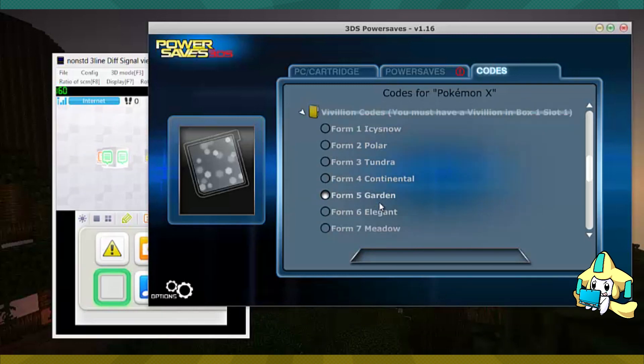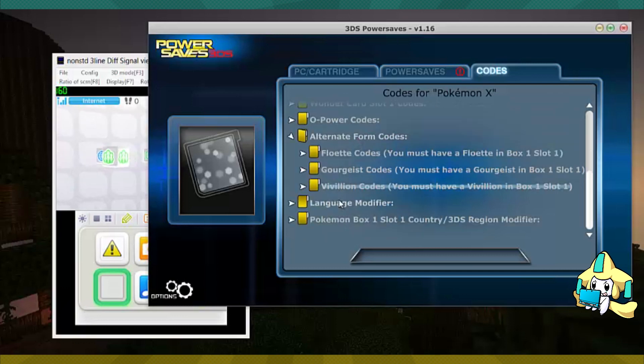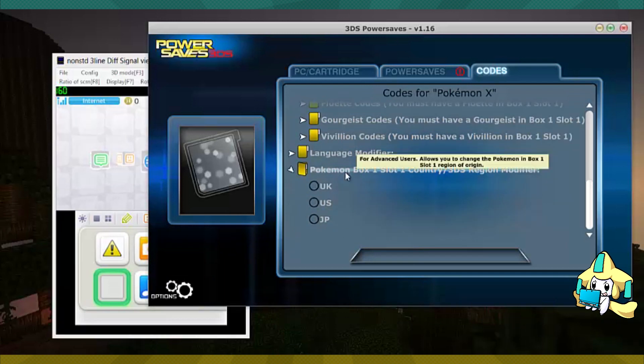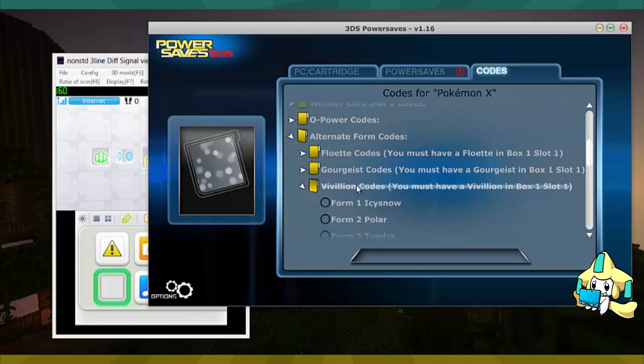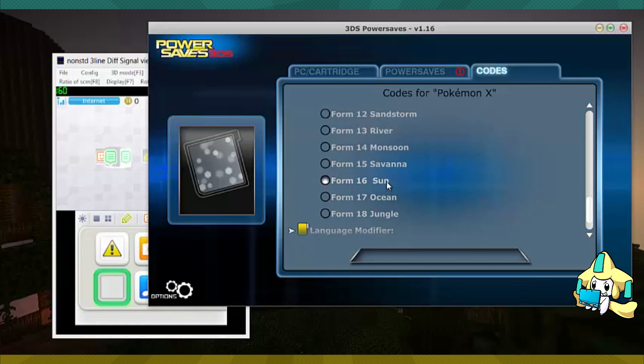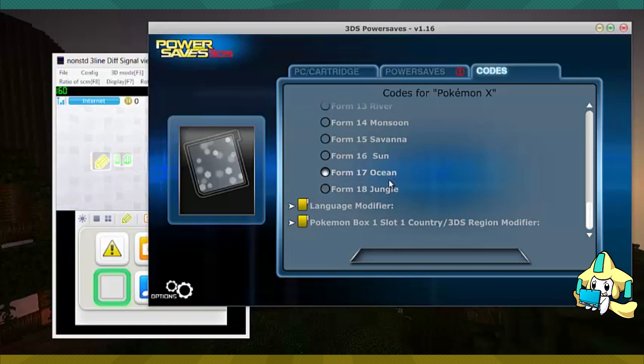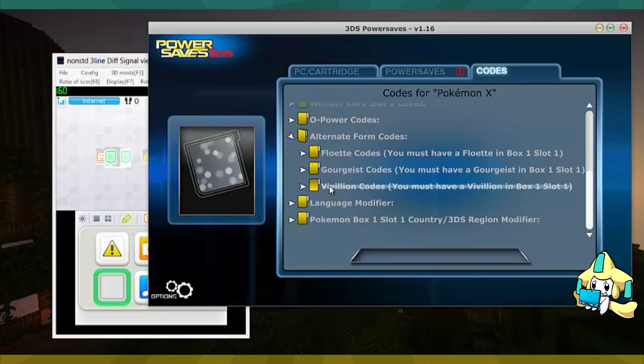They also have what's really cool — Vivillon codes — which means you can essentially turn your Vivillon into any Vivillon form you really want, which I think is fantastic. I've been waiting for them to add this for a really long time. You can also change your Pokémon's country, like the 3DS region they are from. Here's all the forms — except they didn't add the Poké Ball form, and they didn't add one other hidden form I can't think of off the top of my head. I assume those are going to be events later on. The Poké Ball Vivillon is what I really wanted.